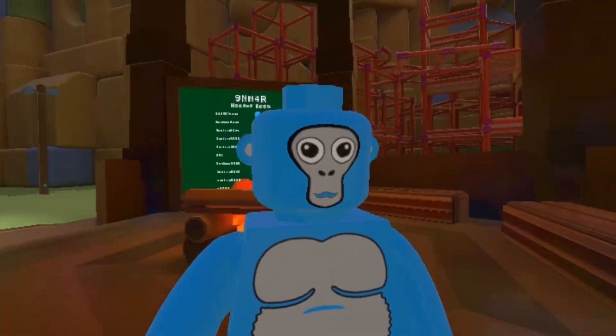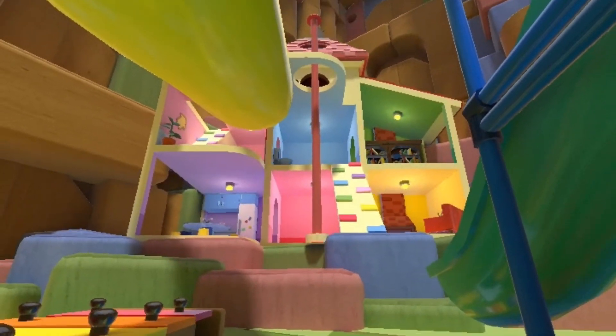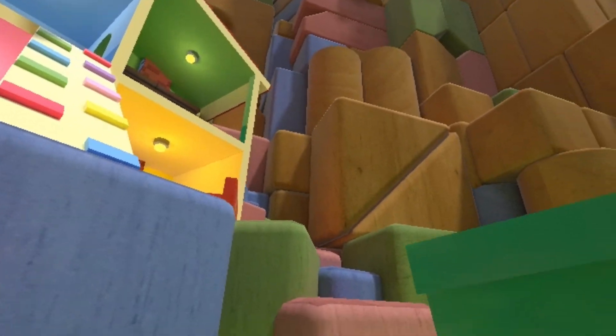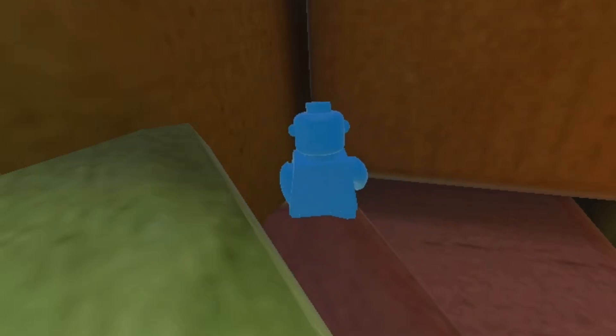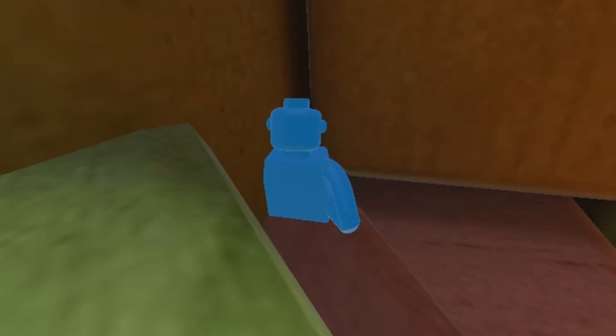All right guys, here's the glitch. You want to come up to the treehouse — not treehouse, this is the house. Then you want to turn right into this corner, come right here, and stop right there. The hardest part is you're just going to have to squeeze in and pull yourself in. It's pretty hard to do.